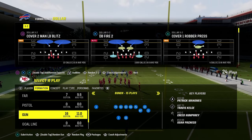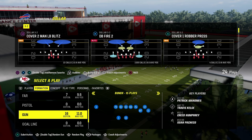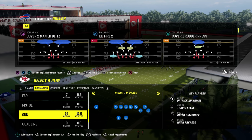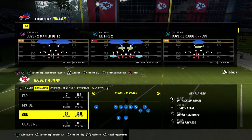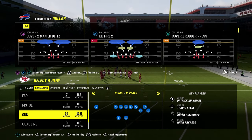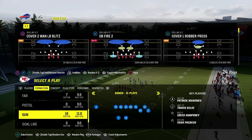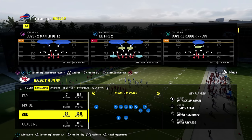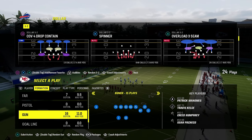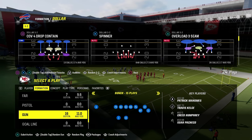The West Coast Bunch is what I consider to be the fundamental bunch offense that is really good every single year. In this video, I wanted to do a little breakdown on this and explain route spacing and why I think the West Coast Bunch is uniquely positioned to be a really good bunch next year, because of what it can do in terms of attacking the entire field with this formation.